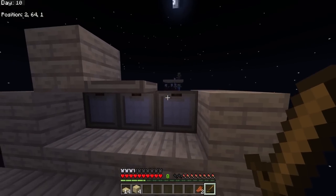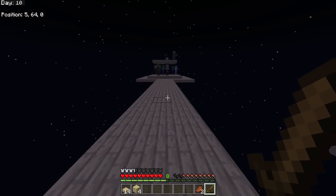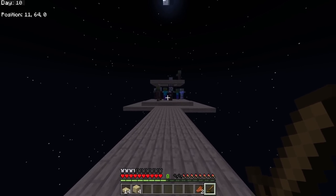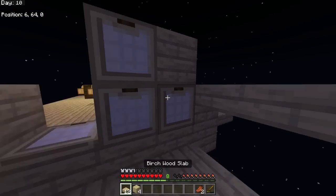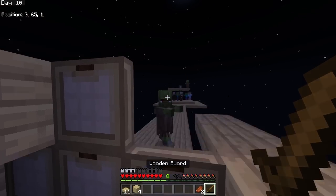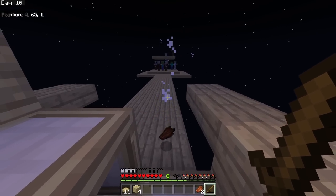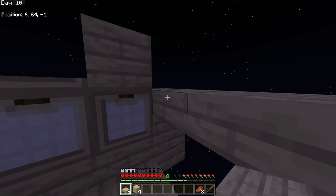I've added an extra trapdoor layer and we're getting birch. A pillager patrol spawned - very scary. The extra layer helped though: about four zombies in there, one villager zombie, and a couple of pillagers. This is good because pillagers might drop arrows for ranged combat, and zombies drop iron ingots - very important for making a bucket or cauldron.